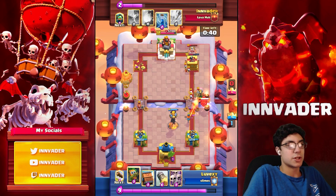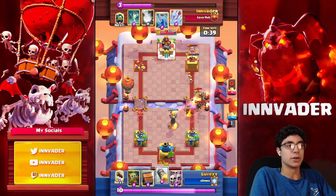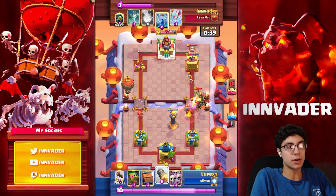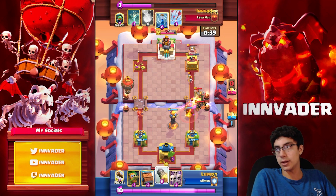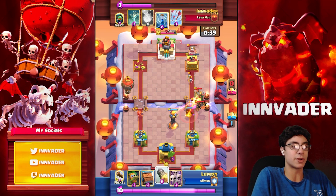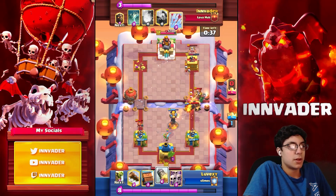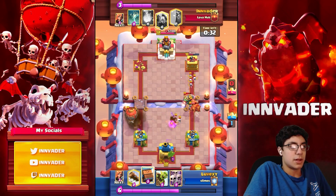Here we go with the split lane push. He's sitting at 10 elixir — Lava Inferno in one lane, Valkyrie Loon in the other. You might think he tries to pull the Valkyrie with a Skarmy and then Rockets the Loon. But what about the other side? I'm about to Zap his Inferno Tower and Arrow his dark goblin. He uses the dark goblin, I Zap the Inferno Tower, I Arrow, he Rockets. And just like that — we get a Loon hit too.